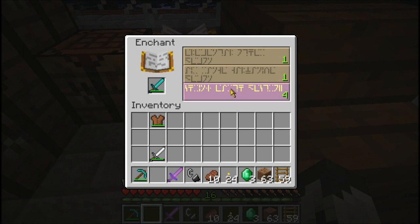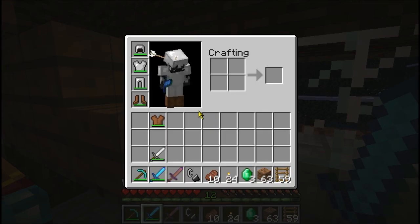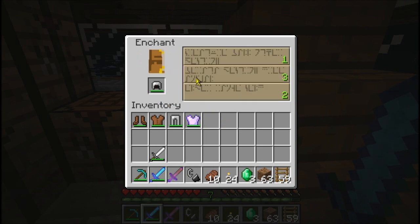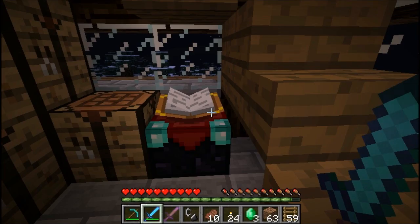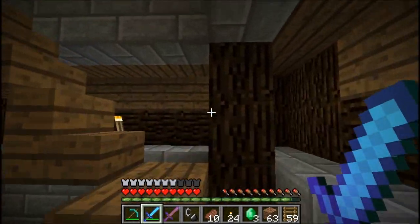Can I enchant this? Yes, I can. Sharpness one — hooray. Can we enchant our gear? Why not? Enchant our iron chest plate with Protection 1, our helmet with Projectile Protection — I said that ten times fast. Now we're all souped up and ready to go. Sweet.